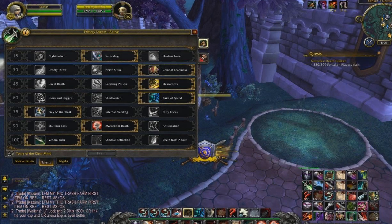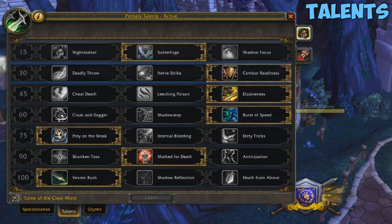Starting off with the talents, I'm running with Scepterfuge, Comp Readiness, Elusiveness, Burst of Speed, Prayer of the Week, Marked for Death, and Venom Rush. With subspec there's actually a couple viable talent choices you can pick up. This talent setup makes it easy to switch between targets, so this setup would work pretty well with a comp like RLD or RPS.